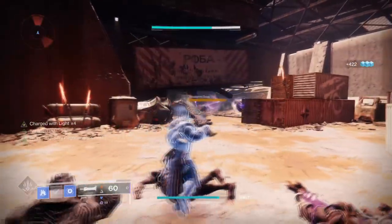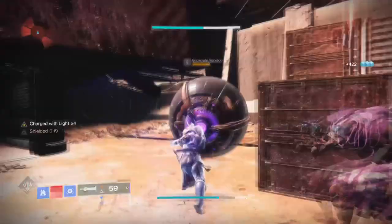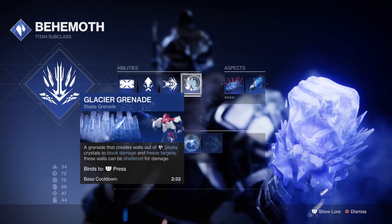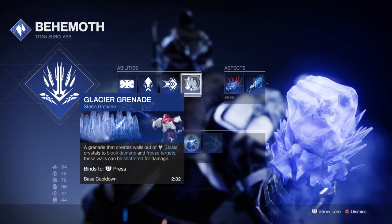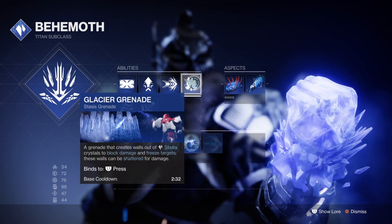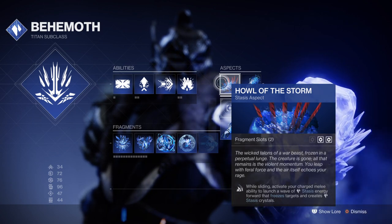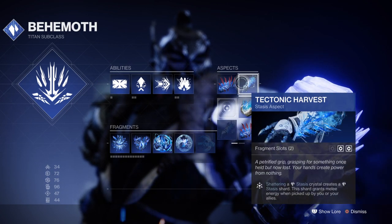To start with the subclass, we will be using the Behemoth and what's currently shown on screen is ideally what you want to be aimed for as well. Your grenades will need to be Glaciers so we can make use of the shards that are produced, and the Whispers will change resist effects while near them within the build. Although Duskfield is faster, they take a tiny bit longer with freezing the target, which is what we don't want — we need something instant to start the process off. Next you want Howl of the Storm to create even more Glaciers on demand, and then pair this up with the Tectonic Harvest aspect for creating shards.